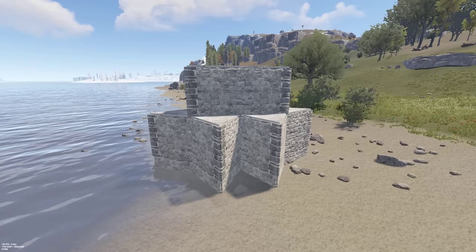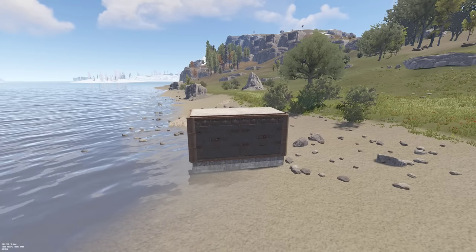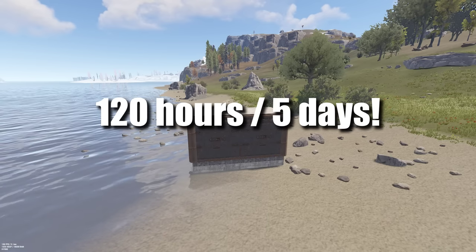Building blocks exposed to the outside will decay at their full rate, but building blocks still inside will decay at a mere 10%. This means a high-qual wall will take 5 days to decay if it's inside.